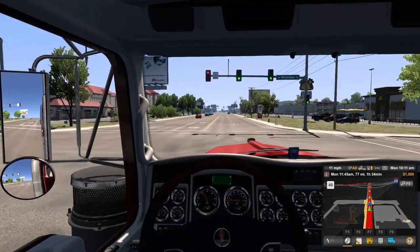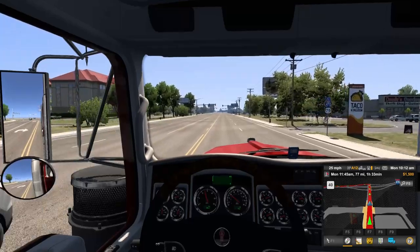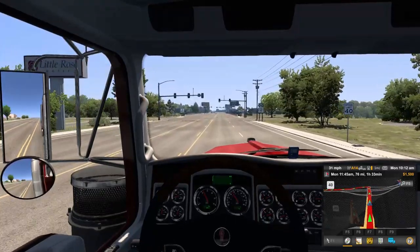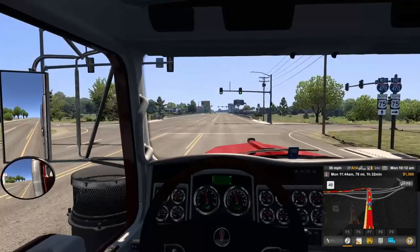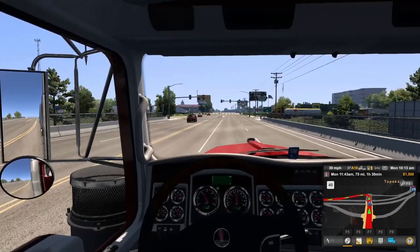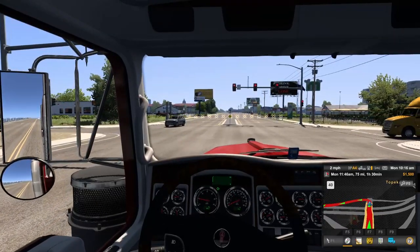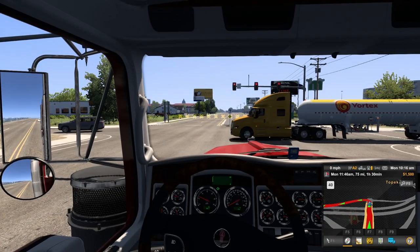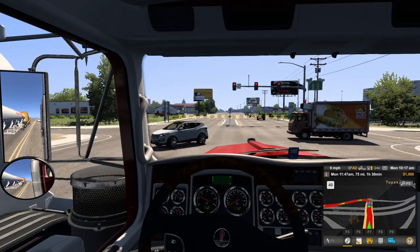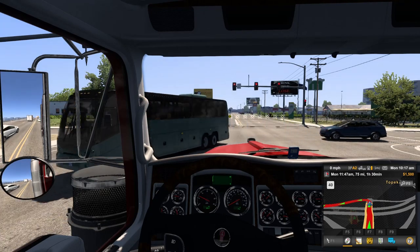It's just so weird not being able to look around. Track IR was always the one thing that really worked well for me with this game, but for some reason this time it's just not working. My computer is recognizing it, but the game just will not. I can't find any settings in the Track IR for American Truck Simulator — it has Euro Truck Simulator on there, but for some reason American Truck is not on there.